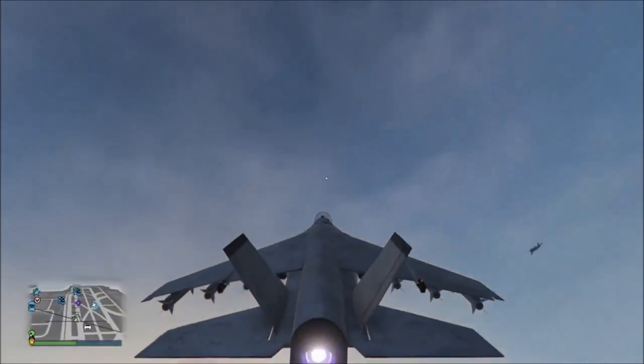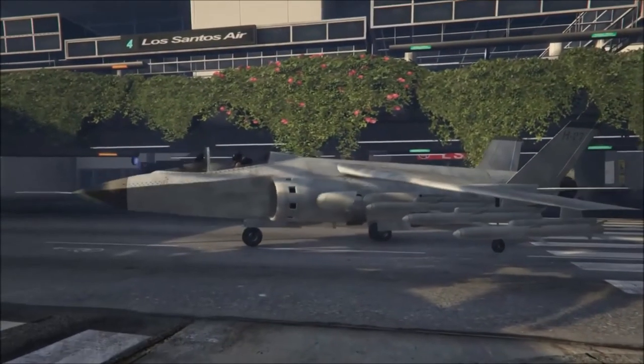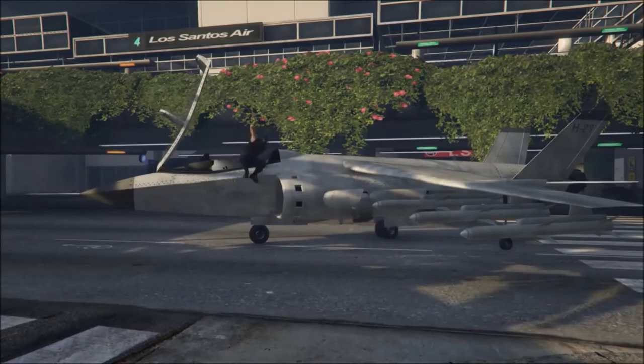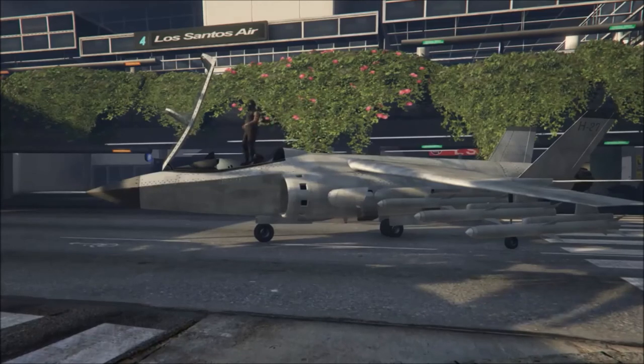If you happen to get out of these duplicated vehicles — even if you're the one who called it in — unfortunately you cannot get back in. I don't know why, but then again this is a glitch and it shouldn't even be around anyway. I don't see it as that big of a problem because you could just keep duplicating them.